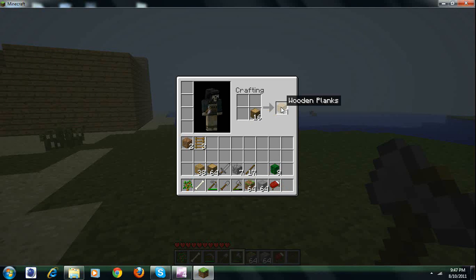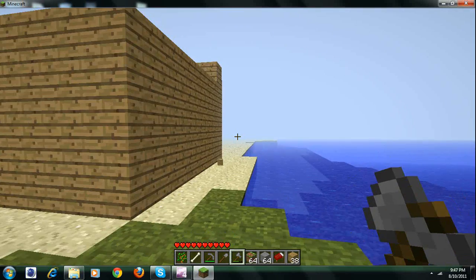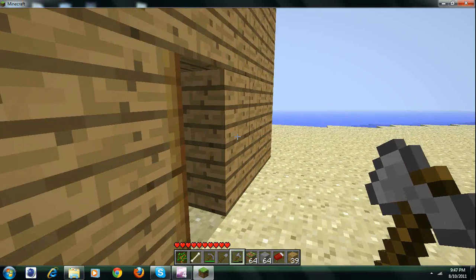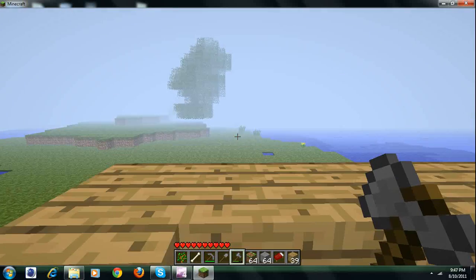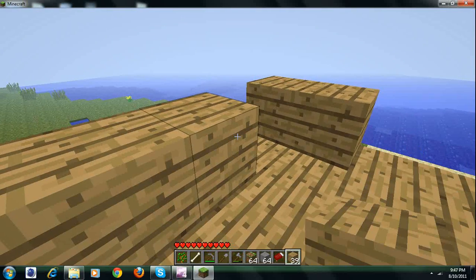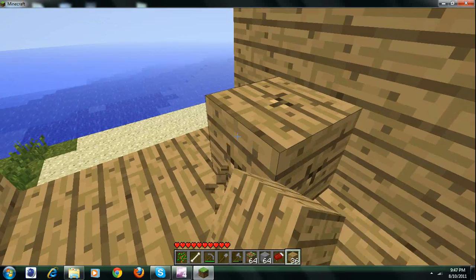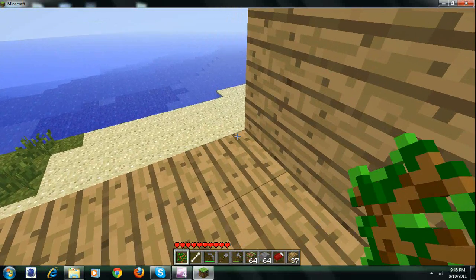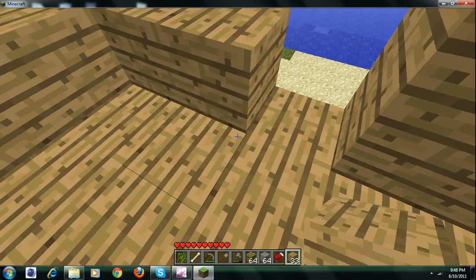Hold shift and let it go right in my inventory. I am terrible with this stuff. I'll actually go out there and plant that sapling. I'll do that at the end.